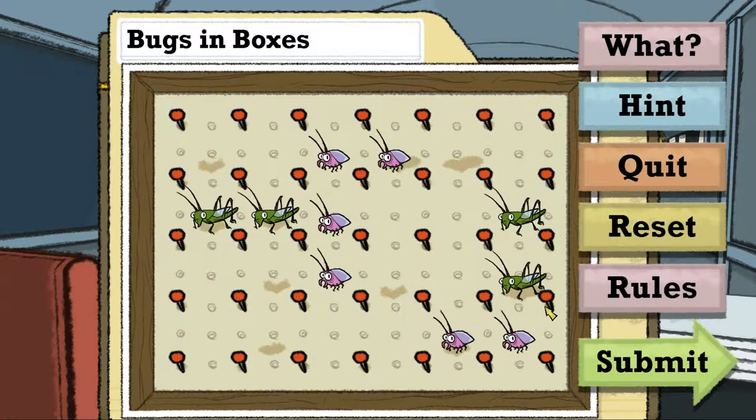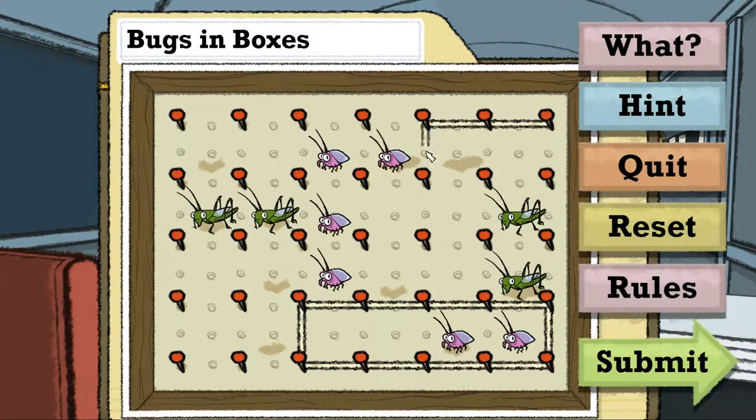Ich muss die beiden ins selbe Kästchen tun, weil den alleine einschließen geht nicht - der braucht ja zwei. Das heißt eins, zwei. Jetzt brauchen die aber noch zwei extra Platz. Das hier muss eigentlich so sein, das geht gar nicht anders. Dann diese beiden hier zusammen brauchen einen Platz von sechs. Ich könnte denen das Ganze so verpassen.